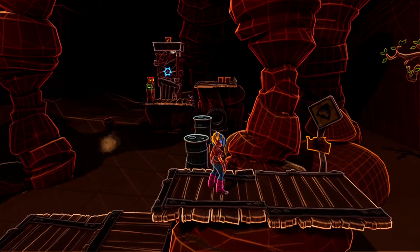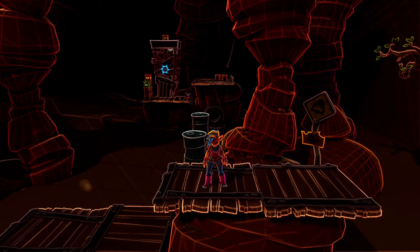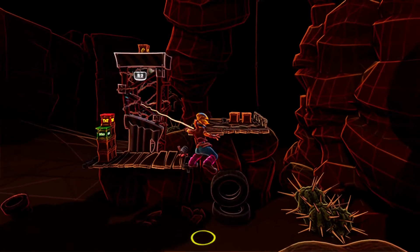Welcome back guys, this is Cypher, and in this video I'm gonna show you how to find the hidden gem on the stage truck stopped inverted mod. Let's do it. So once you reach this place, you simply need to go on top.